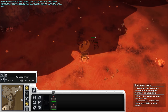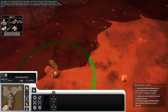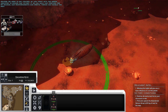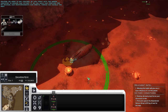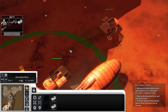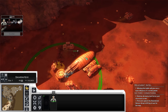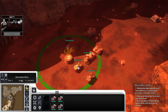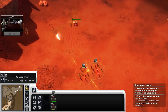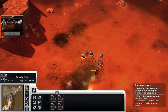The base shield and turbolaser towers have been combined into one structure called base defenses, giving you turbolasers around the ground map and a local base shield where bombing runs and orbital bombardments can't be used. There is also now a planetary shield structure which prevents those orbital weapons across the whole map. The health of bombing run units has been nerfed significantly, so if you don't have a clear path to your target, your bombers will likely get shot down by AA guns or other units.